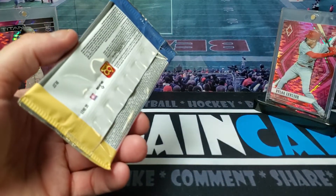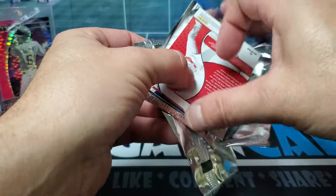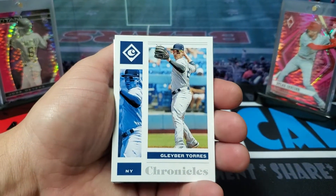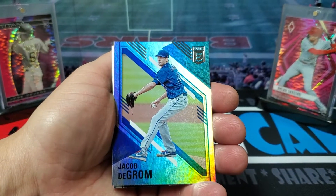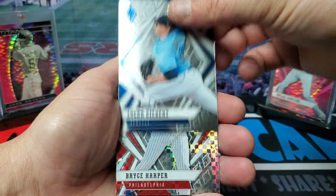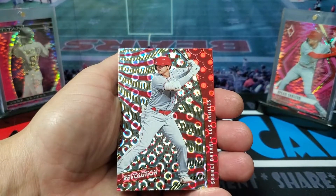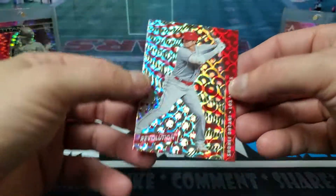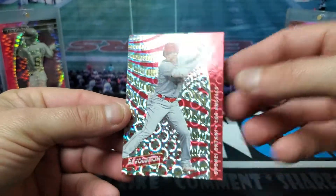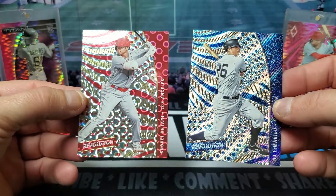All right, last pack — last chance for a real nice card. Maybe get surprised with an auto. We got Gleyber Torres base Chronicles. Jacob deGrom. Logan Gilbert. Bryce Harper. And Shohei Ohtani. So I think that's our galaxy parallel — that's really cool. And this was the other look, so one of them is the galaxy parallel.